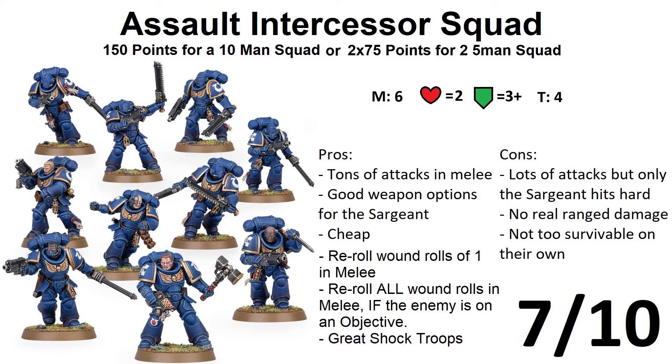Your last pistol option is the hand flamer. This weapon is interesting — it's also a pistol, it is torrent so it automatically hits the target, and it also has ignores cover which can come in handy. It has a range of 12, D6 attacks so between 1 and 6 — kinda swingy — strength 3, 0 points of armor penetration, and damage 1. Automatically hitting but weaker. It's a different kind of weapon. You can also keep the trusty reliable heavy bolt pistol for your sergeant.